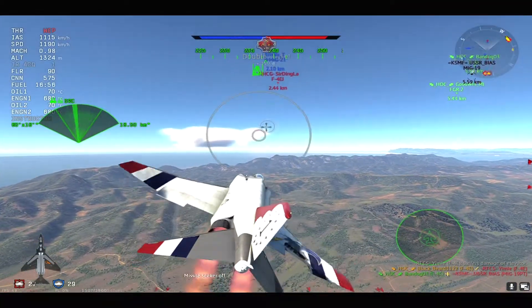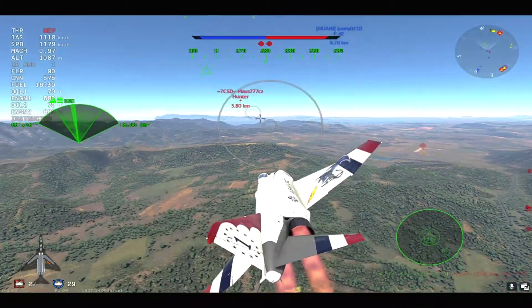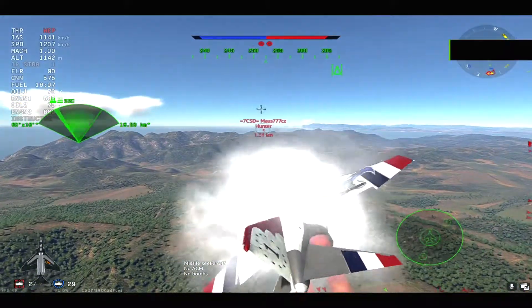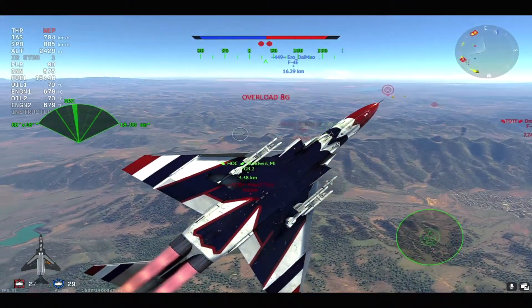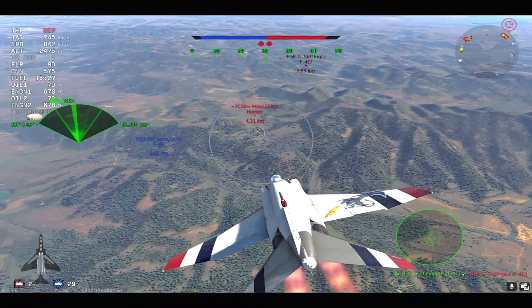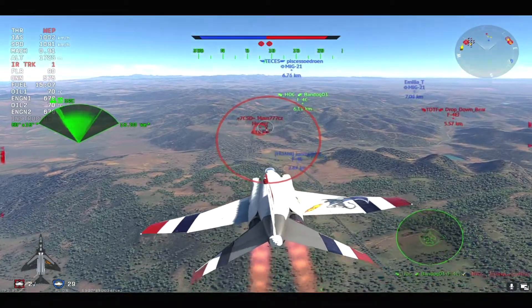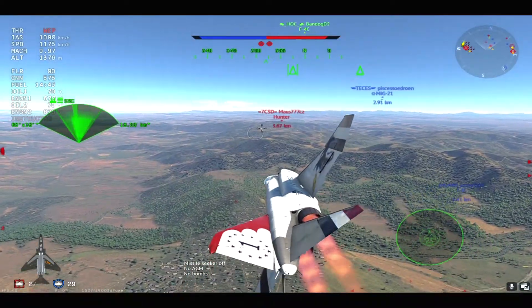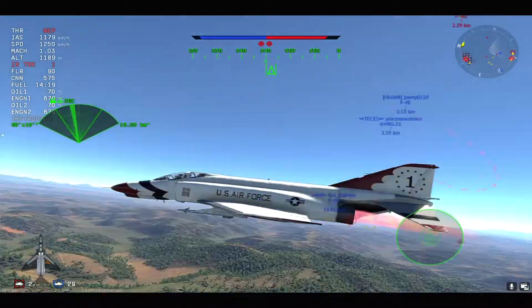Now I'm on the tail of the F-4EJ but I'm not going to waste my last missile on a guy that is turning — I want a secure kill. I already used three missiles, one missed, one is still in the air. I then try to engage a Hunter, and the Hunter is one of those jets I really don't like to mess around with because it has those SRAAM missiles — they're literally dangerous — and he can fire them at one kilometer range. He's a big threat; even with flares, he can still kill me.